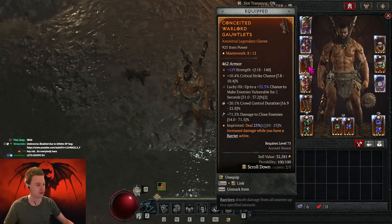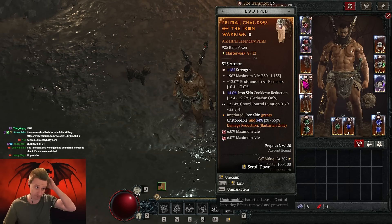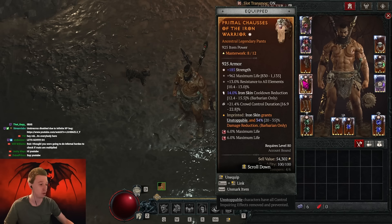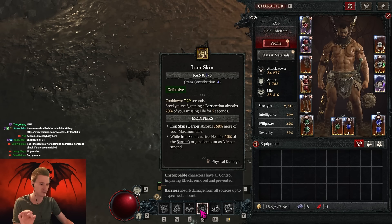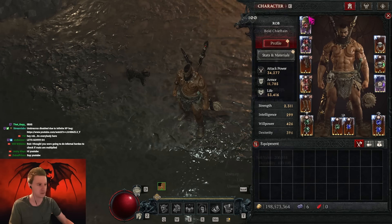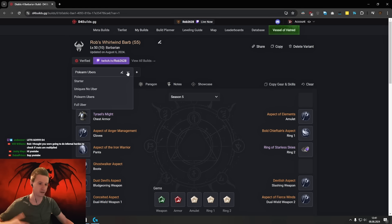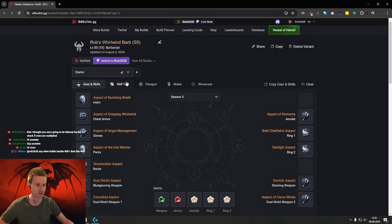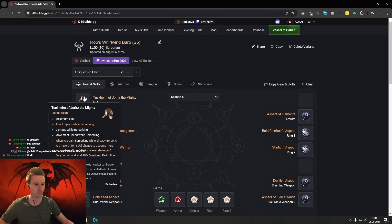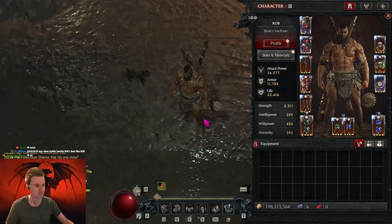We have Conceited right now because we get barrier from our Iron Skin. With the removal of several defense aspects — like Imposing Presence doesn't exist anymore — we are going with Iron Skin cooldown. If you have a Shaco, great; if not, play Tusk Helm, it also gives you Kudon. The new Tusk Helm is actually pretty cool. There's a full planner in the description: a no-uber version, an uber Polearm version, and a startup version with Tusk Helm and the new Rage of Harrogath.